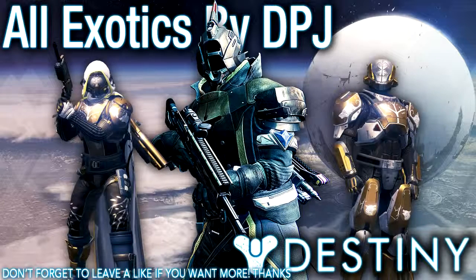For the Hunter we have a helmet called the ATS/8 Arachnid, a chest called the Starfire Protocol, gauntlets called Don't Touch Me, and boots called Radiant Dance Machines — though I couldn't find any information on those, just a small picture. For the Titan we have a helmet called the Glass House, gauntlets called Rune Wings, and leg armor called MK44 Stand Asides.